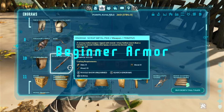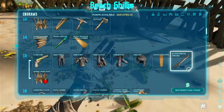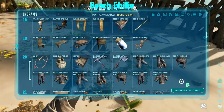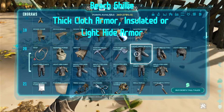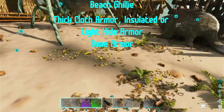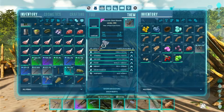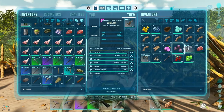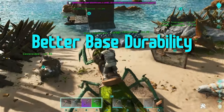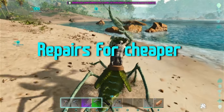Armor has also had a major rework, with different variants offering different layers of protection. The early game Beach Ghillie, crafted with chitin instead of the more rare Polymer, is a great example of the mod reworking progression without adding tedium. There's also thick cloth armor sets, insulated or light hide armor sets, or bone armor, and even more. Each variant has not only different levels of protection from attack, but different levels of camouflage, weight, temperature resistance, and more features. Armor has better base durability, so you won't have to repair armor after every single dino encounter any longer. It repairs for cheaper than in vanilla as well.